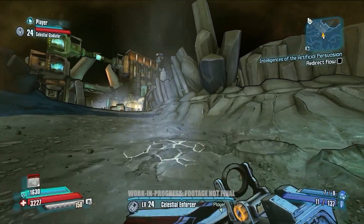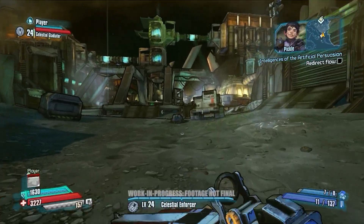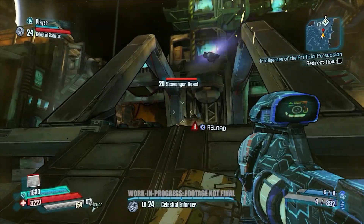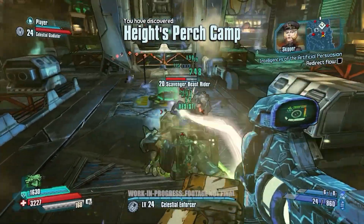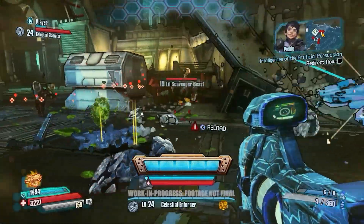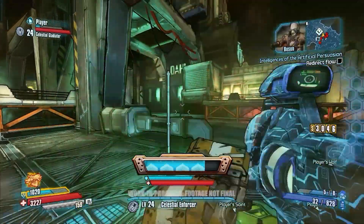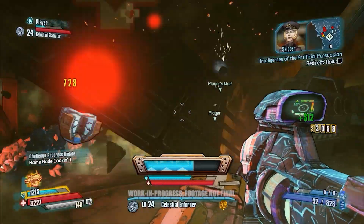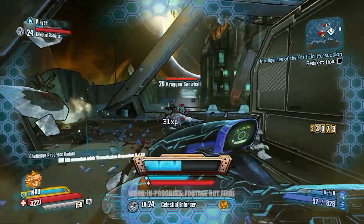Our current objective in this level is to redirect some liquid methane. We need to get to the Drakensberg, which is a derelict Dahl ship where we've been informed there's a military AI we can use. Jack wants to build up a robot army and needs this military AI. So we're currently trying to redirect this methane to cool off a lava river. Over here you can see some scabs are actually riding the Kraikens, so you have to watch out — you have two enemies attacking you, and whenever you kill one of these Kraiken Riders you might get a couple of little Kraiken Riders coming up.